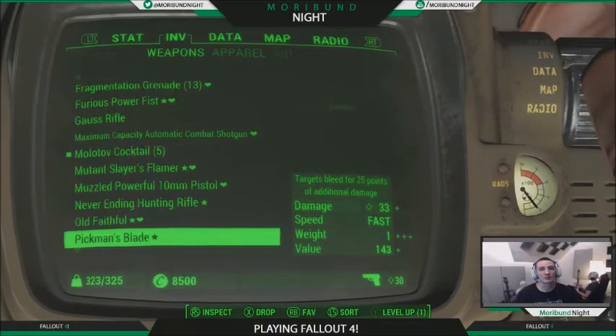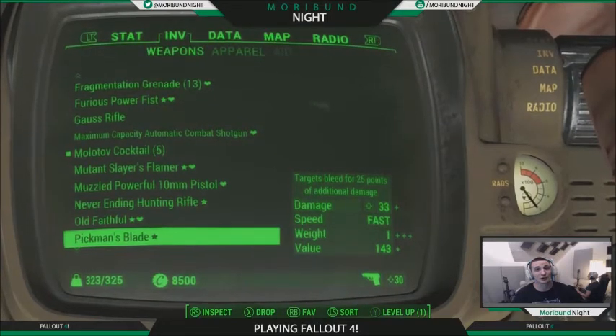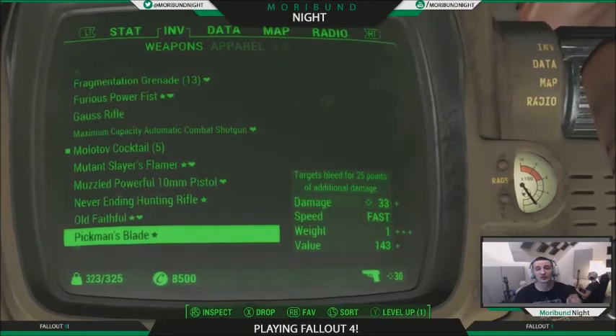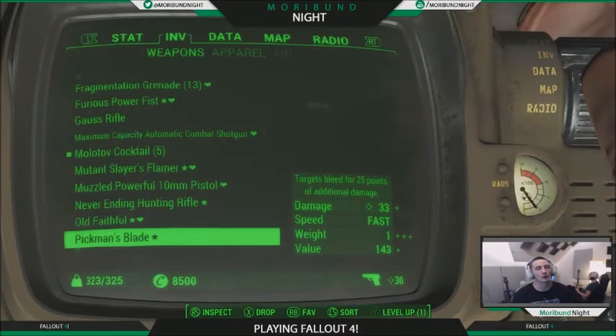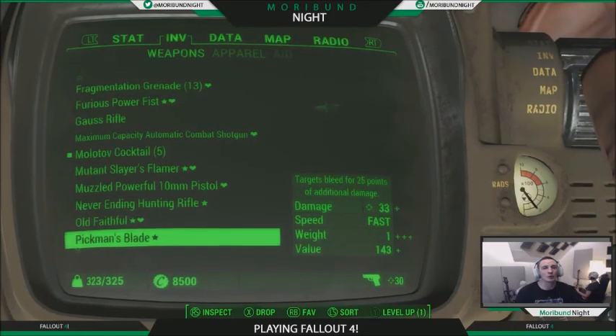I hope this video helped you. Like I said, you get a bobblehead, you get a comic book, you get Pikmin's Blade, and you get a quest complete. There are all types of other goodies you can find inside this museum, so all in all, a great place to spend about 20 minutes of your time for a huge reward. Hope you liked this video — share, subscribe, whatever. I'll see you on the flip side.